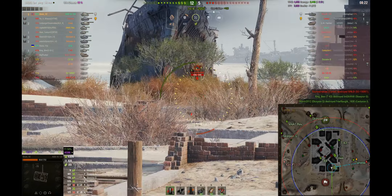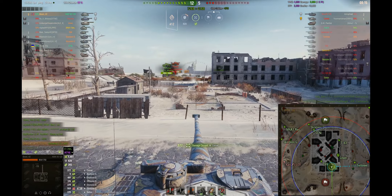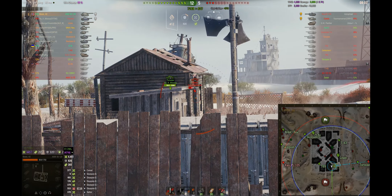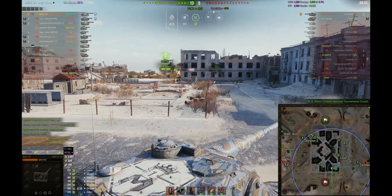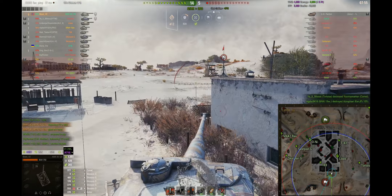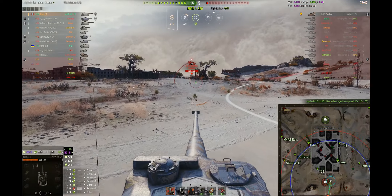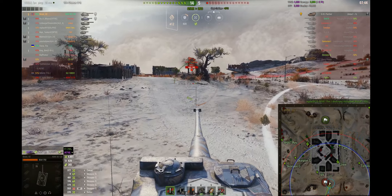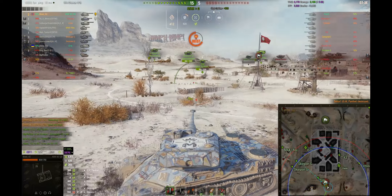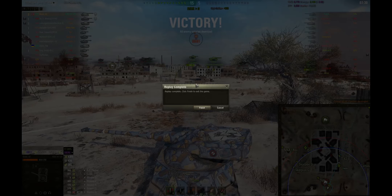Now at 4000 damage — the Tortoise spots a Comet, so I wait for him to back up and fire my final shell before going on reload. Pretty great result. Our Tortoise went to the wrong side; he probably would have gotten more damage elsewhere. My advice for anyone playing very slow tanks is: go to areas of the map where you know there will be fighting so you can actually influence the outcome.